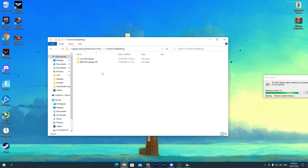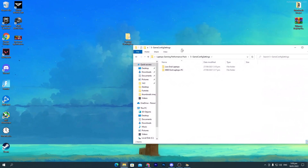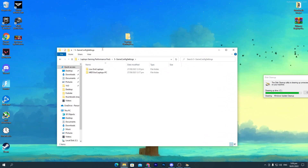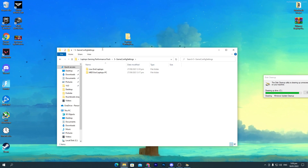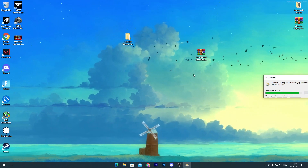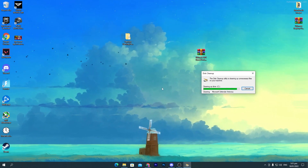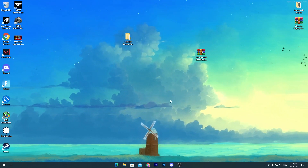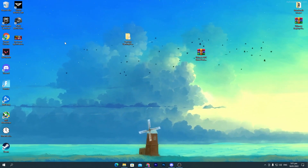Now go back to the previous folder. The last file is the 'Game Config Settings' — this is for Fortnite players. If you play Fortnite, use this config file. If you play other games and don't play Fortnite, you don't need to use this file. Close out the boost pack — it's still running in the background deleting files, so don't worry.